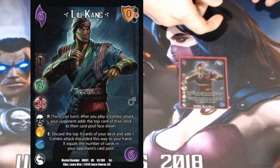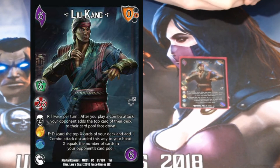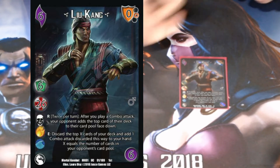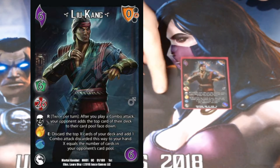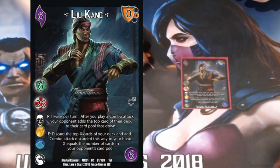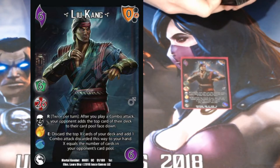Liu Kang says: after you play a combo attack, your opponent adds the top card of their deck into their card pool, which makes things significantly harder to block. I also get to discard cards off the top of my deck to find combo attacks based on the number of cards in your card pool — whether that's from me stuffing them with Liu Kang, you blocking on my turn, or you playing attacks on your turn.